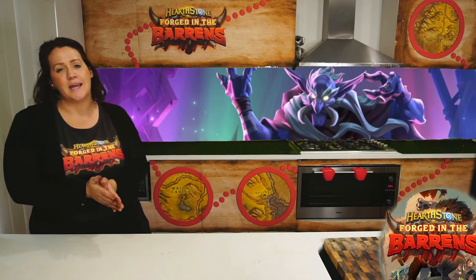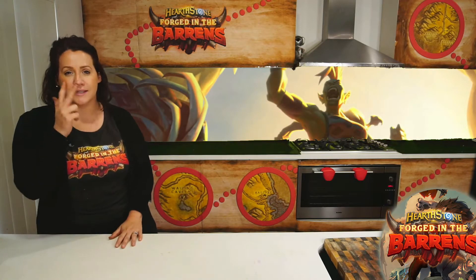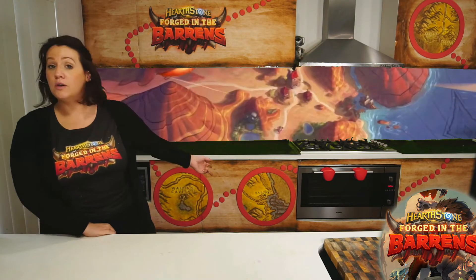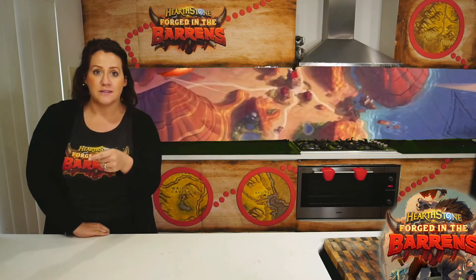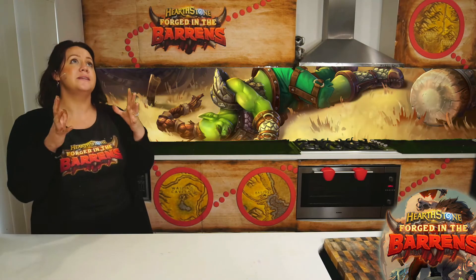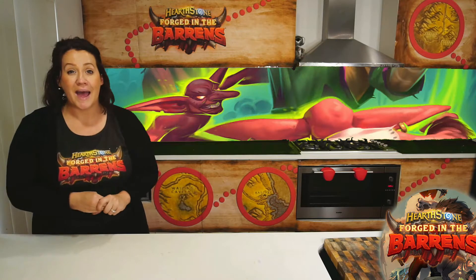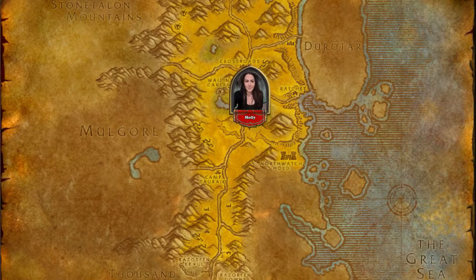We are working with the Blizzard ANZ and Hearthstone teams to bring you some deliciousness over the next three days. We're going into the Barrens — starting in the Weyland Caverns, then moving over to Ratchet, then all the way down to RFK. And with the pièce de résistance, the Hearthstone Forged in the Barrens pack cake, let's get started. Our journey begins in the Weyland Caverns.